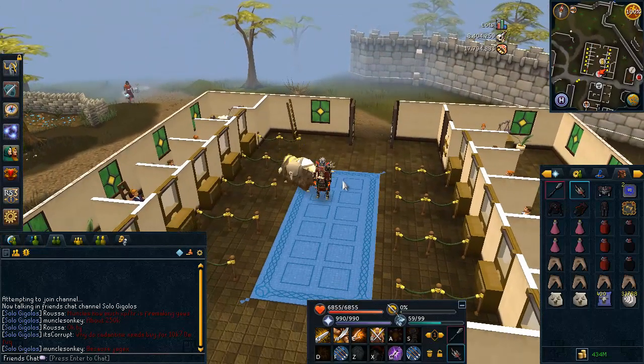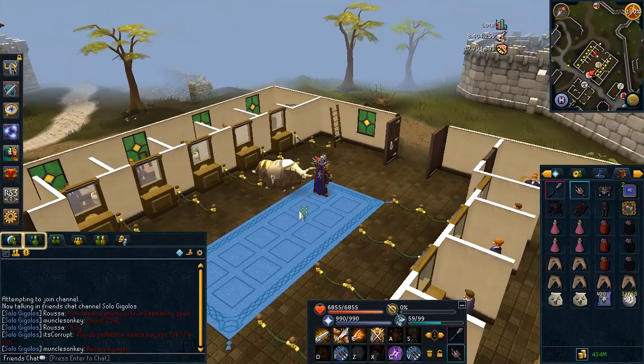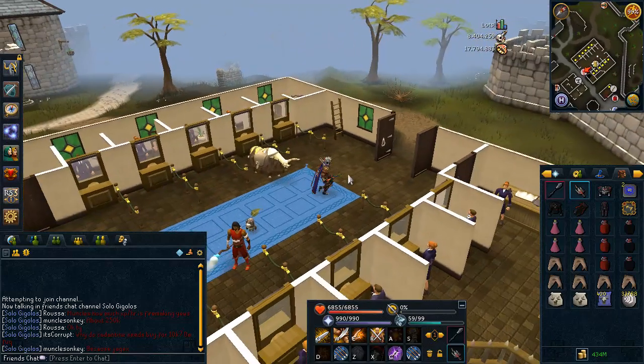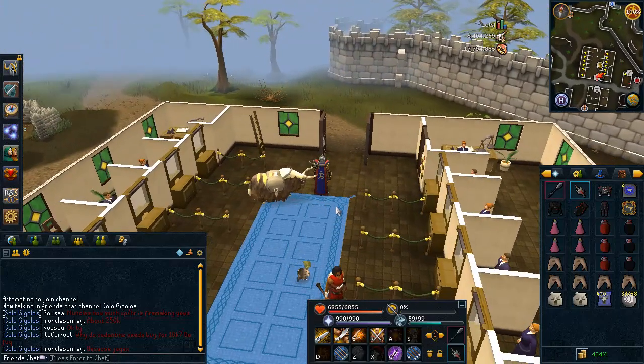I'm going to show you guys how to open the doors in Waterbirth Island, because that is a complicated process and it does require two people. So you're going to need a friend — if you're in a clan, just ask someone for help or ask someone on your friends list. Unfortunately, you can't get in there by yourself. You will need a friend to get in, which is the worst part about DKs by far.